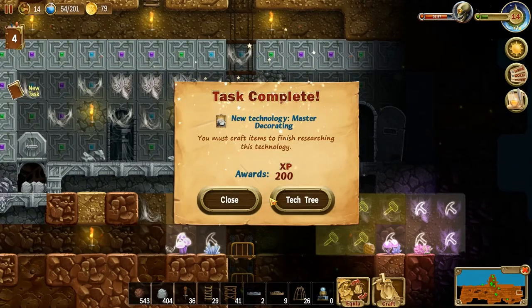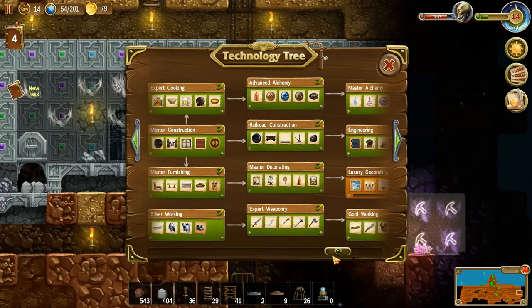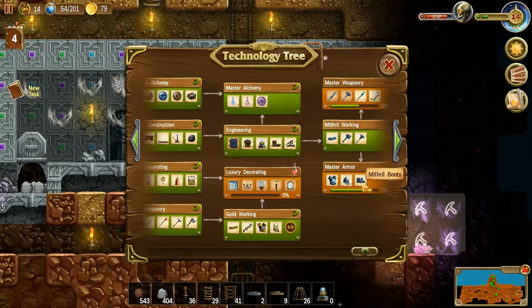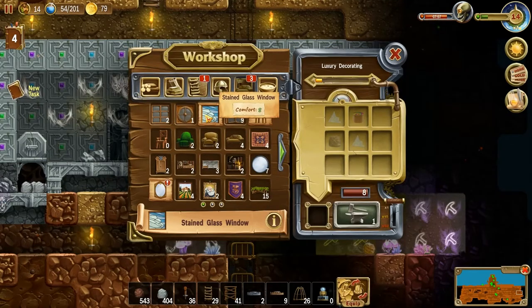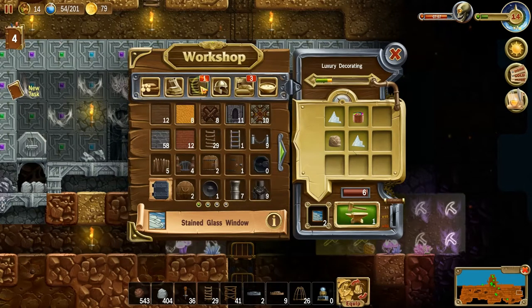Something exciting — we get to go to our very last tech in the game. Well, we can finish these. Let's get the last of these guys built and ready, assuming we've got the ingredients to do so. That one there — clay. That was a stained glass window. How many do you want? That's it, we can come back to it.